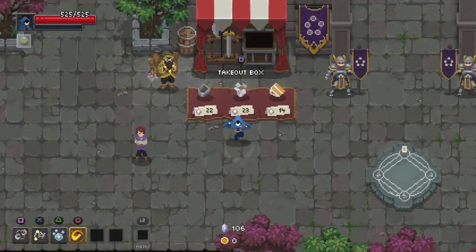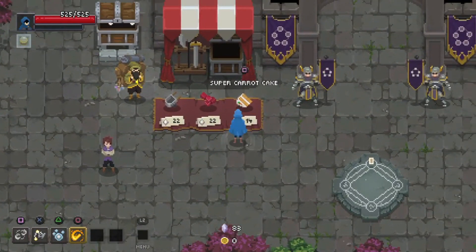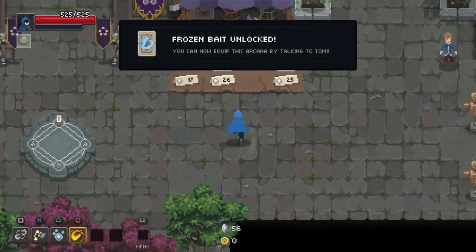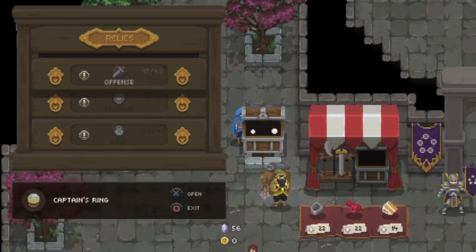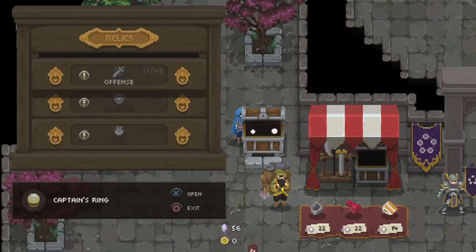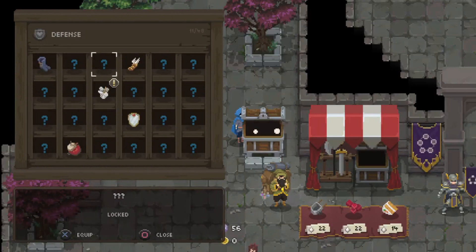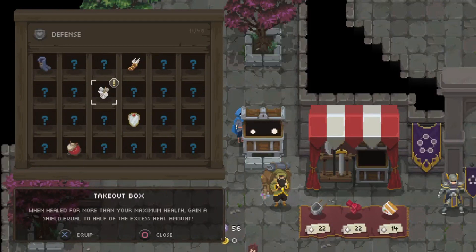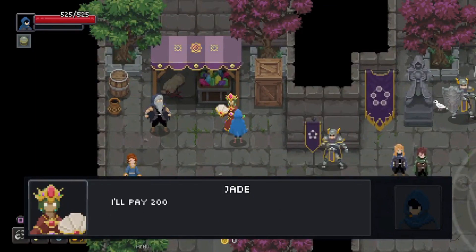Takeout Box — sounds intriguing. Merchant's Cart. Super Carrot King — I like this. These relics are getting fewer and less desirable. Takeout Box increases velocity of your burn status, but I don't have much burning. When healed for more than your maximum health, gain a shield equal to half of the excess heal amount — that would be great if I didn't constantly get hit. Because if I didn't constantly get hit, I would have excess all the time. I'll take your money — that's a good crystal.